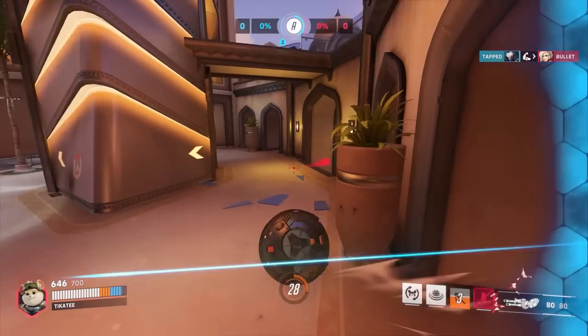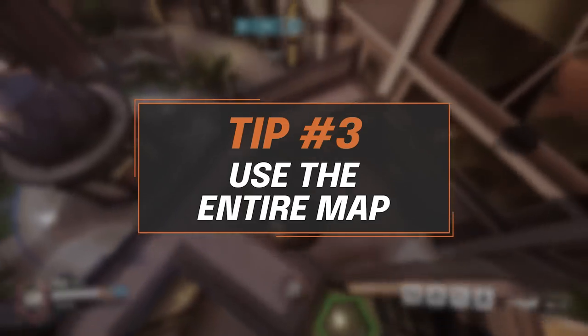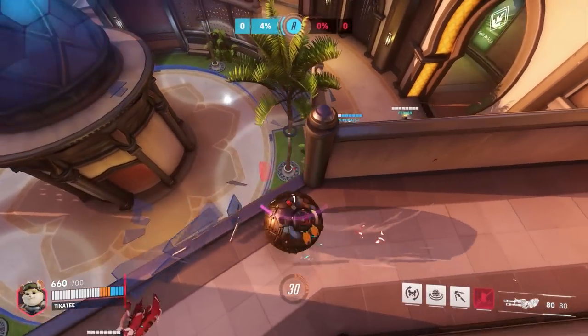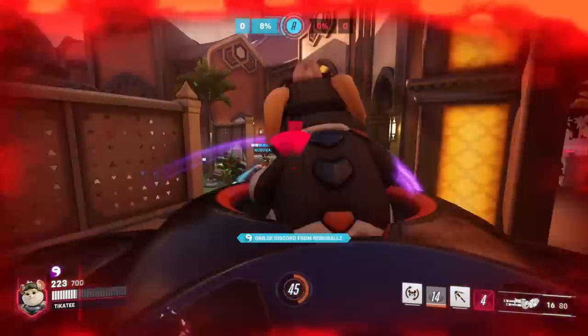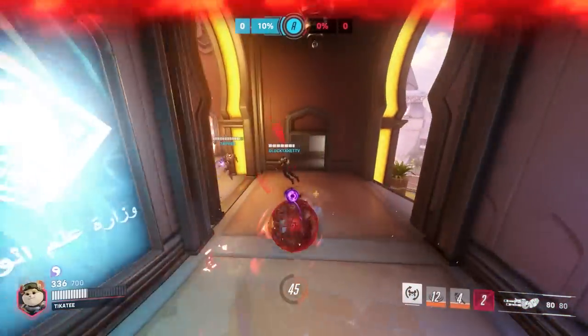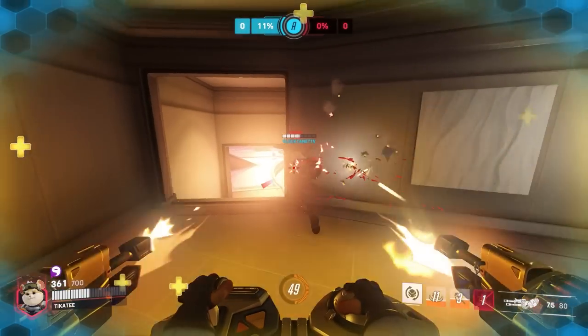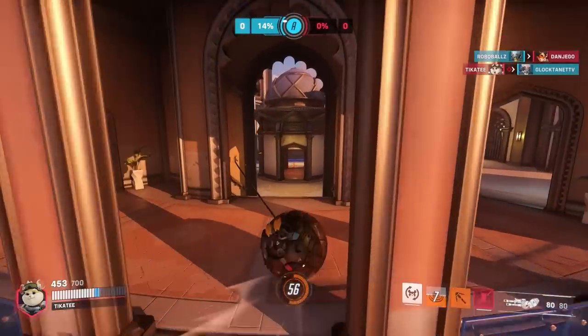My next tip when playing Wrecking Ball is to use the entire map — it is your playground. Since you are so much more mobile than pretty much every other character in the game, you're not going to have teammates that can always keep up with you when you're moving around the map, so don't expect them to. When you're setting up for a fight or positioning before a dive, don't limit yourself to the space that's safe for your teammates, because you can be pretty much anywhere and still be safe as Wrecking Ball.